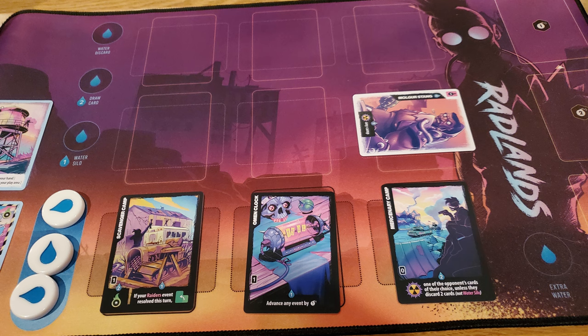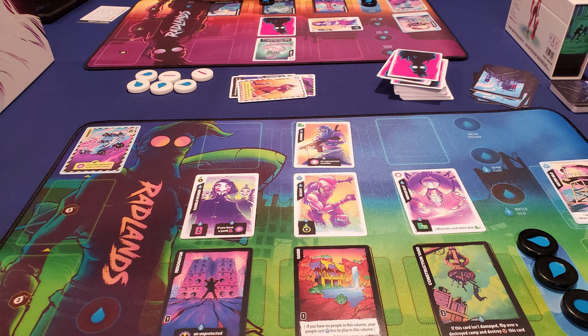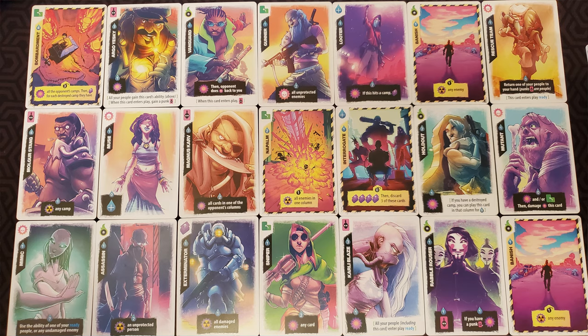Number 9 is probably the most complex game on this list, but I still think it's relatively simple: Radlands. It's a head-to-head battling game where each player controls three bases and tries to destroy the opponent's three bases. You have three water resources to spend each round to play cards in front of your bases, play events, or activate special abilities on your people and bases.